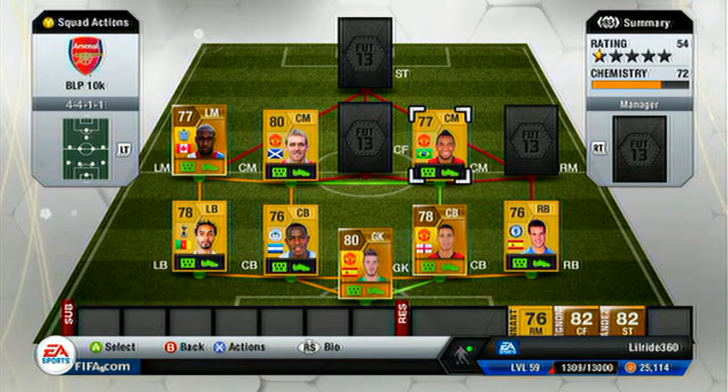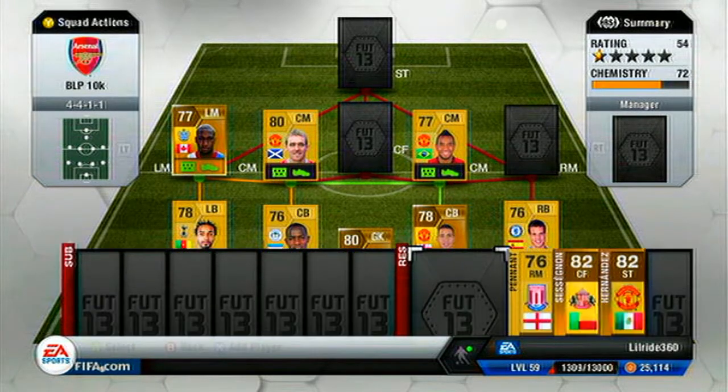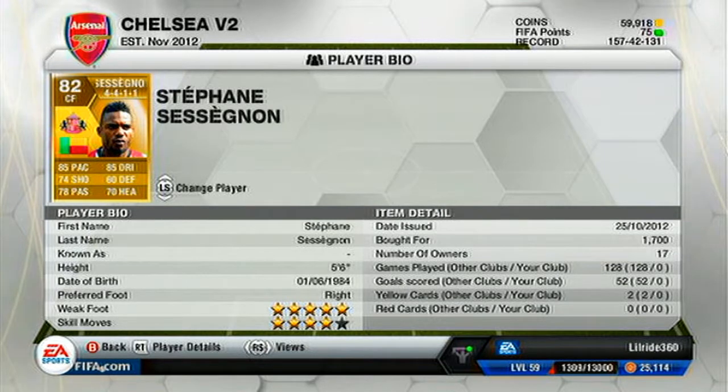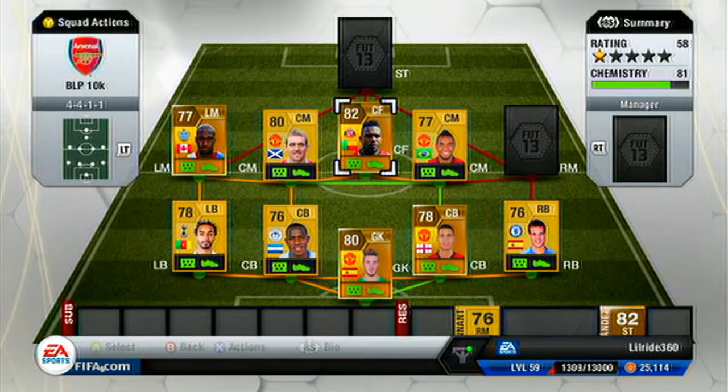Because I was playing 4-4-1-1 you definitely need a center forward, and for my center forward I've got Sessegnon Young. A lot of people do use Sessegnon Young — he is a menace in that attacking role. His weak foot ability is five stars, skills are four stars, pace is 85, dribbling is 85. From my experience he's a beast — give him the ball outside the box and he takes a shot on target, or give it to him at the halfway line and he'll drive past four or five people.